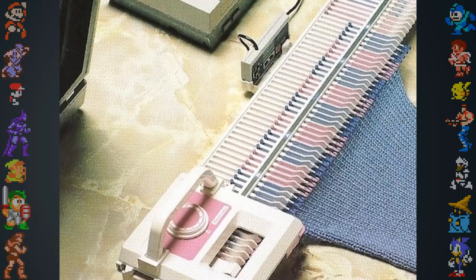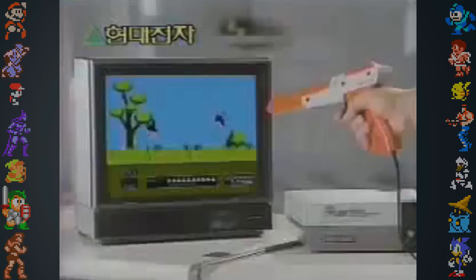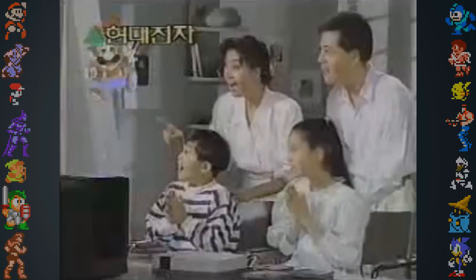Another unreleased peripheral was aimed at a different audience — Nintendo once planned a knitting add-on for the NES called the Nintendo Knitting Machine. Outside of North America and Japan, the NES made its debut in a variety of other regions, both officially and unofficially. In South Korea, the system was distributed by Hyundai Electronics under the name Comboy, due to a trade embargo South Korea had enacted on Japan after World War II.